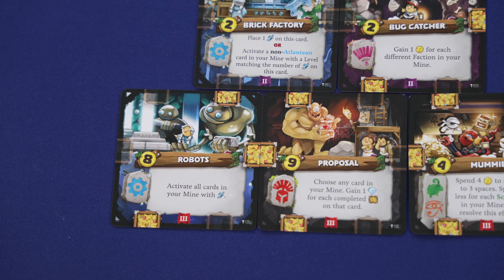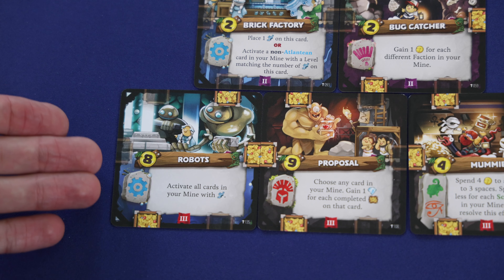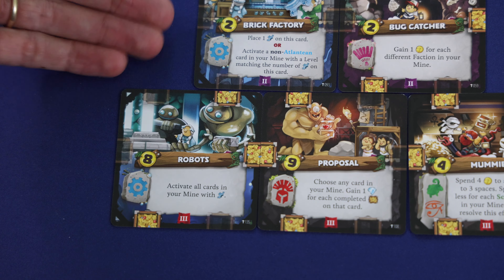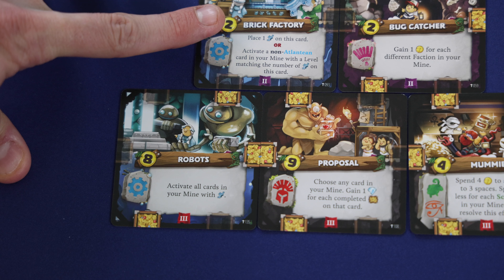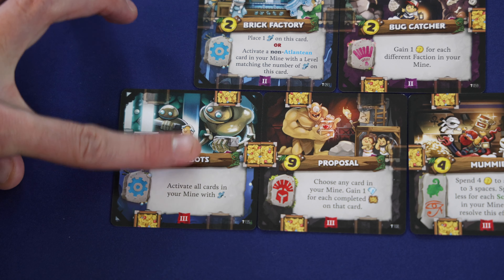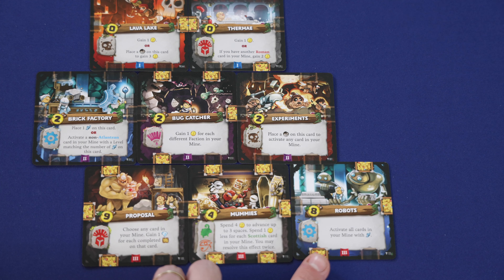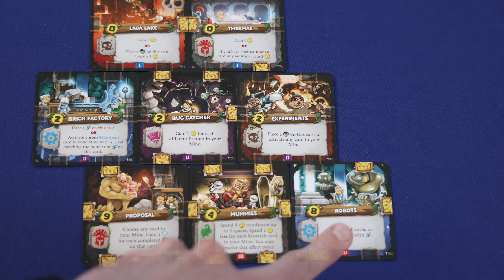It's also important to note that each card in your mine can only be activated once per round. There are some cards that will allow you to activate other cards during the mine phase — so if you were to play a card and use its ability to activate another card in your mine, you wouldn't be able to activate that card again during your chain reaction. Cards like this can still be very useful, however — you could use them to activate many cards in your turn, even ones that aren't in your normal progression up to the surface board.